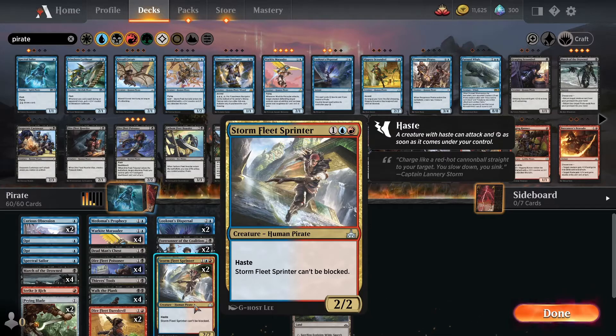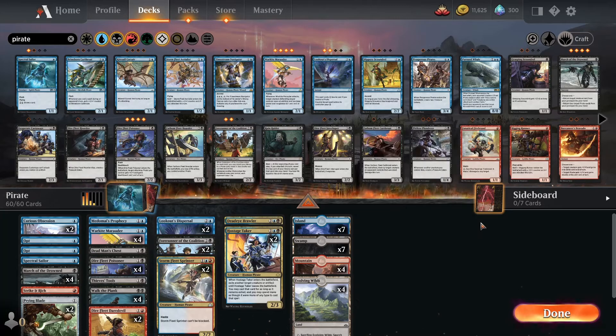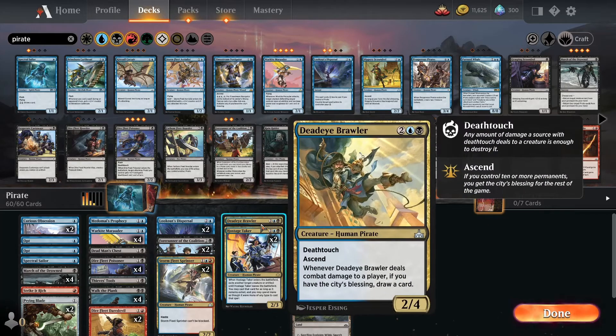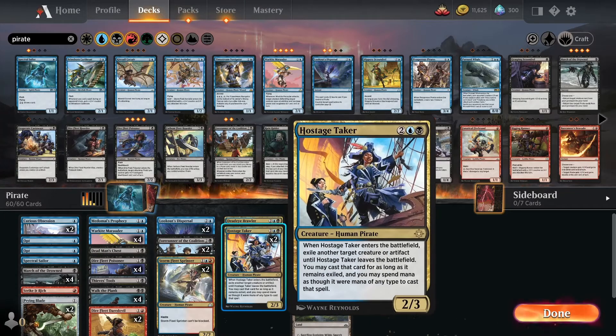And we have Stormfleet Sprinter with haste, and it can't be blocked — so with the enchantment this is a very good card. Still have one Deadeye Brawler with deathtouch, and with the city's blessing he makes me draw a card every time he attacks a player. And also this, which maybe is my best card: Hostage Taker, which steals the opponent's creatures by choice, and I can play it in the next round if I want, if I have the mana for it.